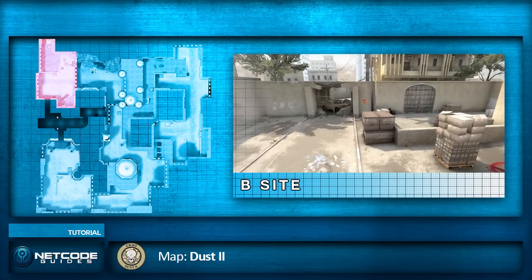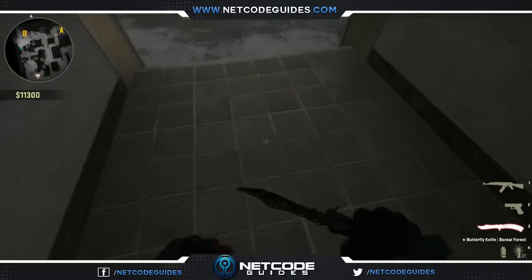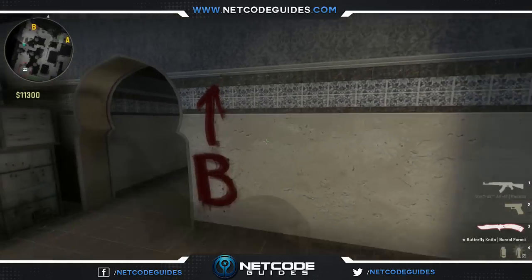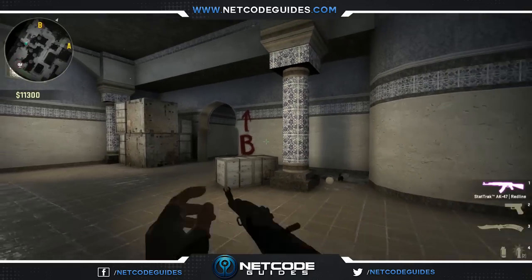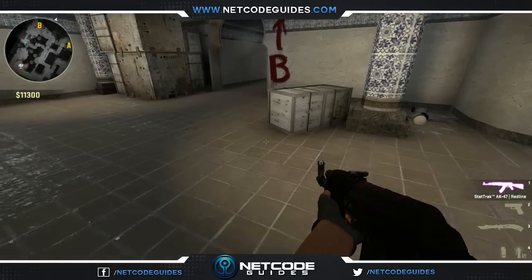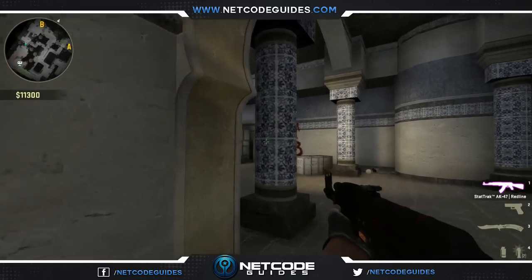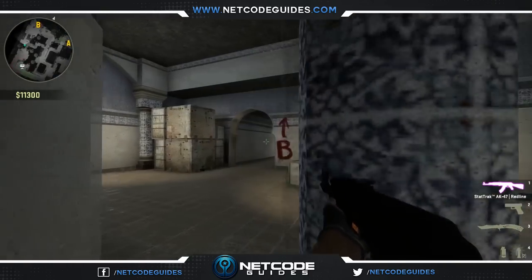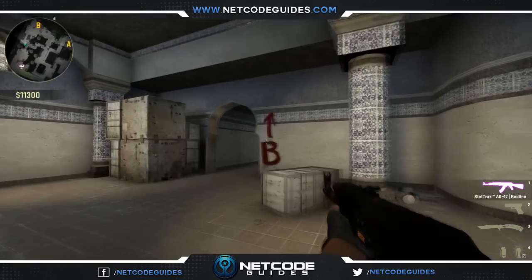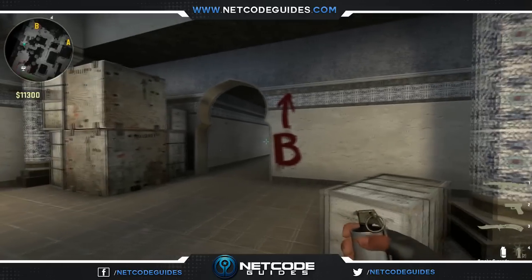Just to cover some basics: the standard play for CT side on Dust2 is going to be a player throwing a smoke, flash, or grenade here to stop the T's when entering the site. And a little bit later in the round, sometimes players will throw nades off the top of this wall, which will land in this area and do a bit of damage. So what you're going to do in the beginning of the round is come into position and wait a few seconds for these early flashes and nades. When you feel the time is right, get into position to execute this strat.